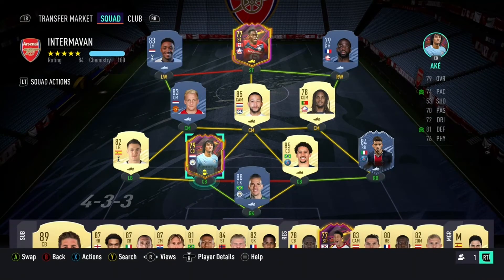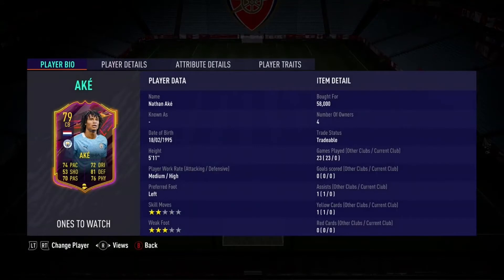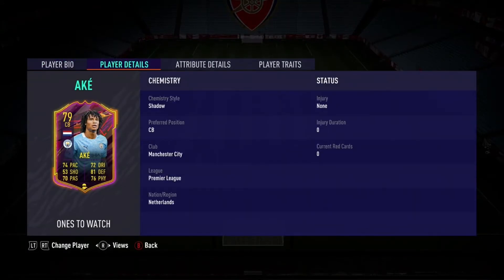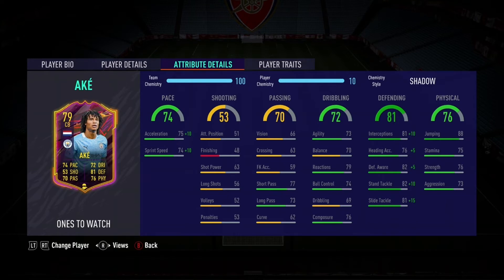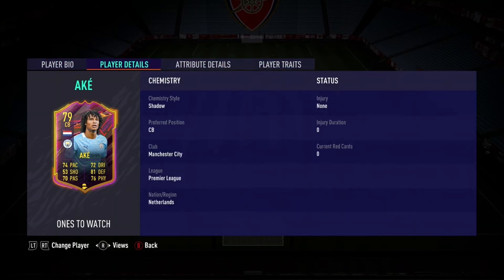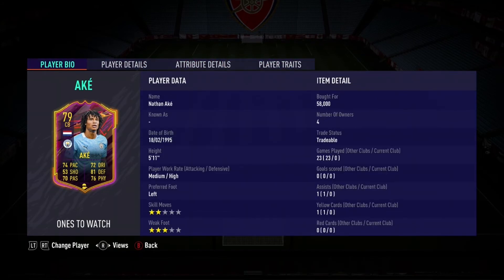I've got a few concepts in my squad because I'm building a team right now, but the video is about him, not the concepts. Picked him up at 58k. He's got two-star weak foot, three-star skills, 74 pace, which is brilliant for a center back. He's really good for starter teams because he's pretty cheap for his card.